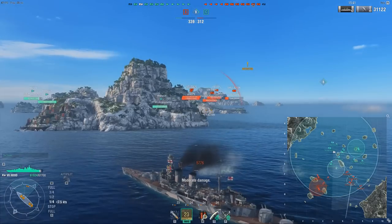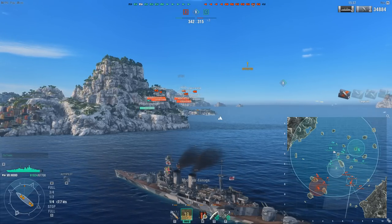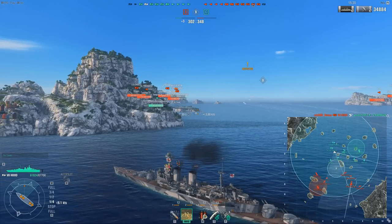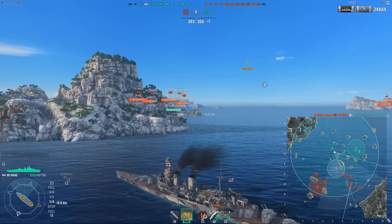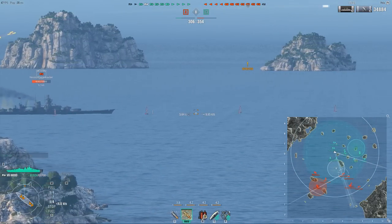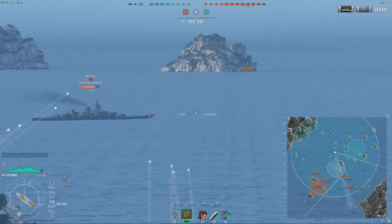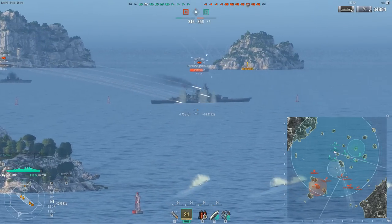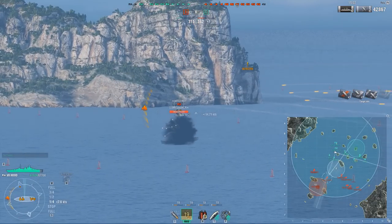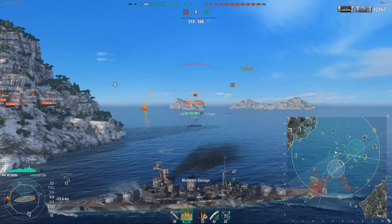I'm giving some broadside here to the Scharnhorst because I really want to shoot this guy sailing around giving me broadside. I want to shoot one more volley, which requires me to still give some broadside. The Scharnhorst can get some pens on me, but he won't citadel me from that distance. Gneisenau is now giving full perfect broadside at 10km — how can I resist such a juicy target? The damage is decent. Considering the RNG you can have with this ship, I'd say the damage was actually pretty good.